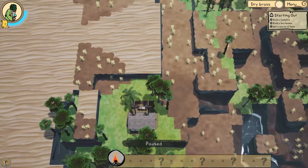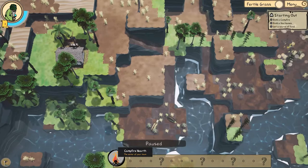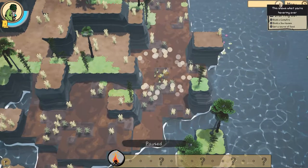In terms of resources, I'm honestly not sure what is needed, but basically there are different resources. Up here you can see whatever your mouse is hovering over — it tells you what it is. Mud, clay, reeds, bamboo, palm tree, and water. At least if you don't know what something is, you can just hover over it and it tells you.